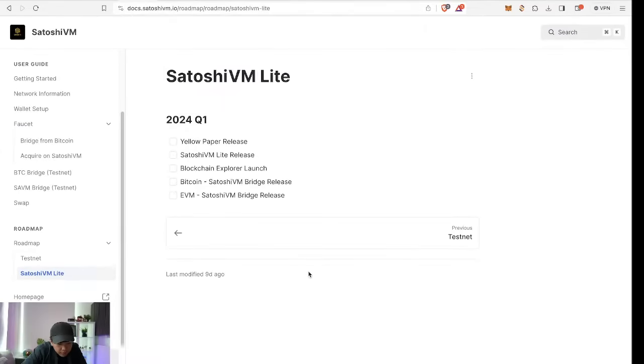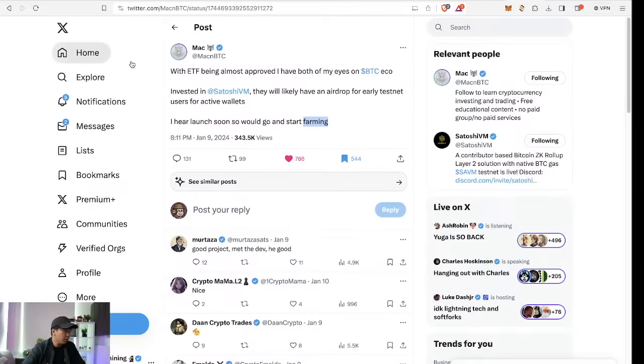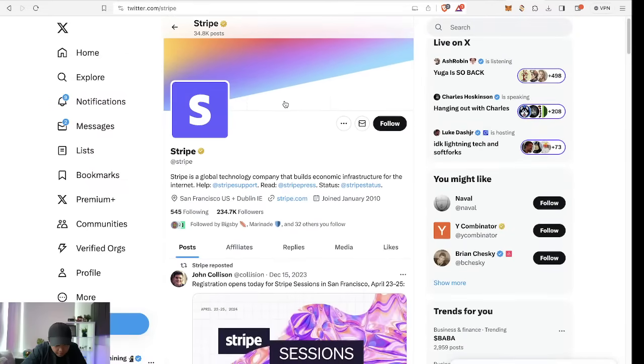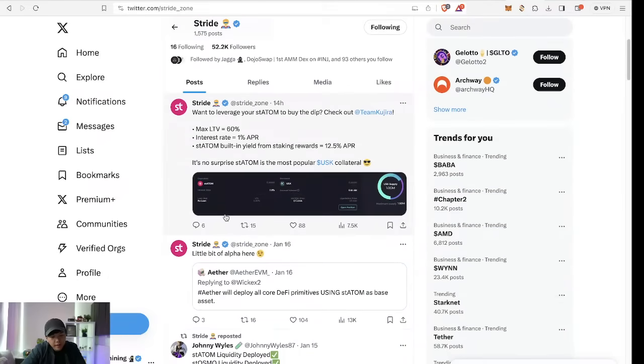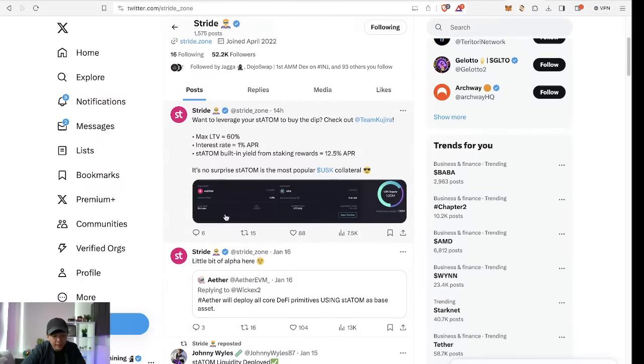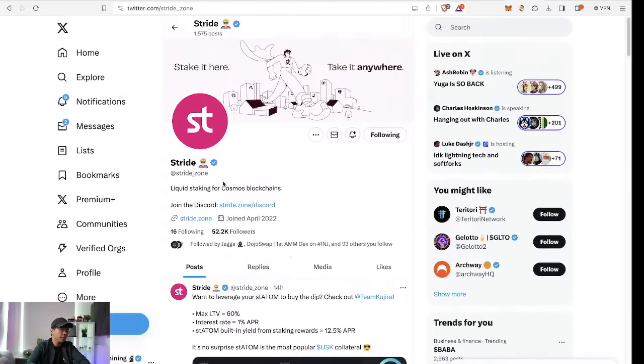Based on their roadmap, once the mainnet is launched we can transact a little bit — hopefully by then BTC gas will be cheaper for bridging from Bitcoin to Satoshi VM. People are really sure there's going to be an airdrop for testnet users — why not? That's what testnet airdrops are all about. It happened with Stride: they rewarded testnet users first, then mainnet users. That's what I'm hoping for here.